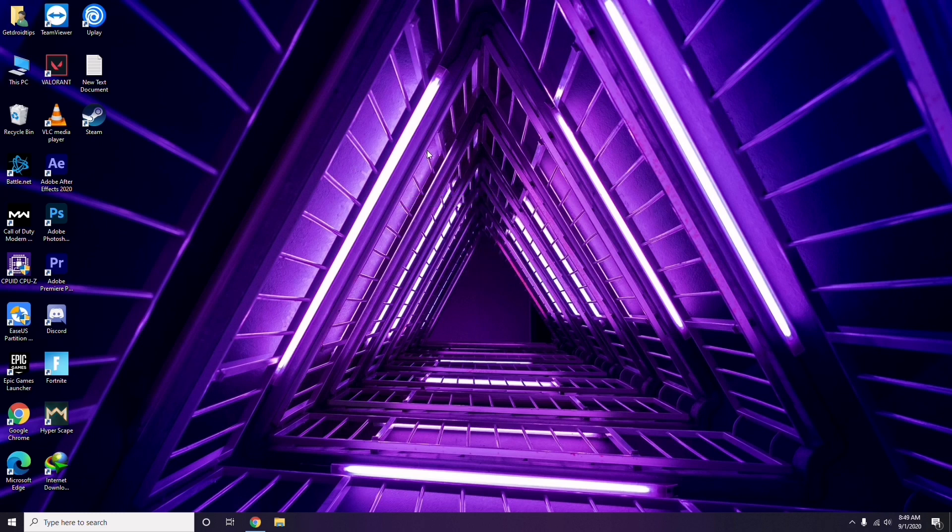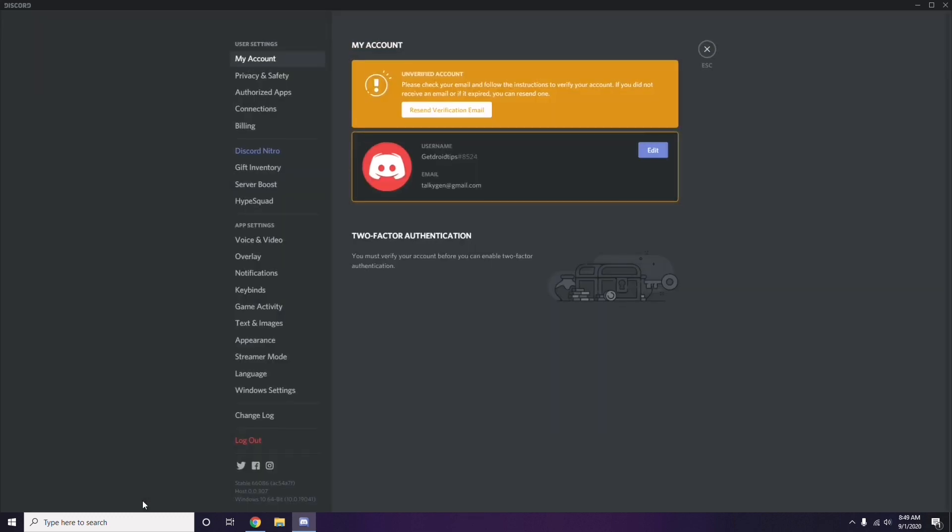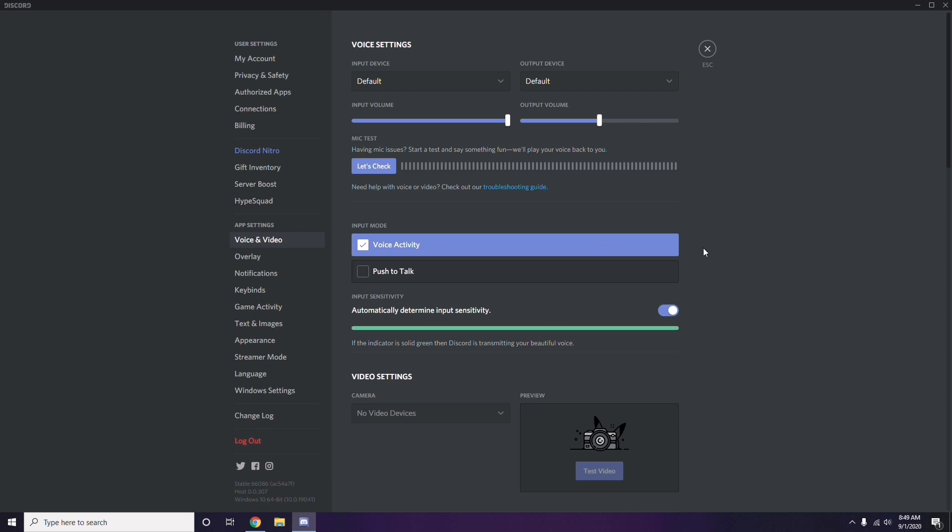Next is about Discord. Open Discord, then click on User Settings — it's available at the bottom of the screen. From there, click on Voice and Video from the left sidebar.